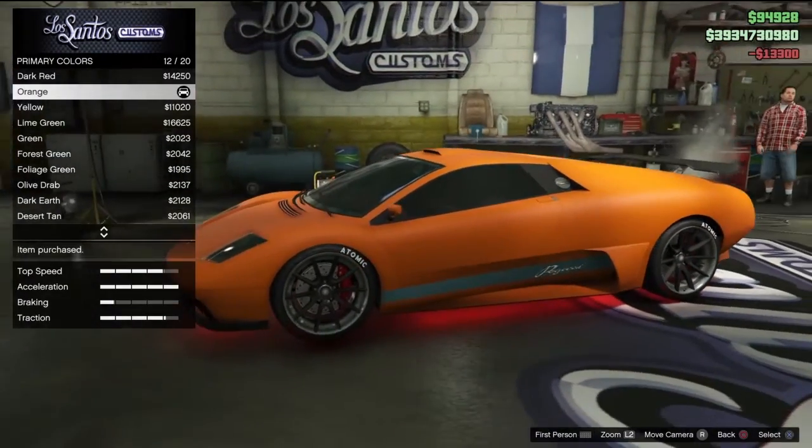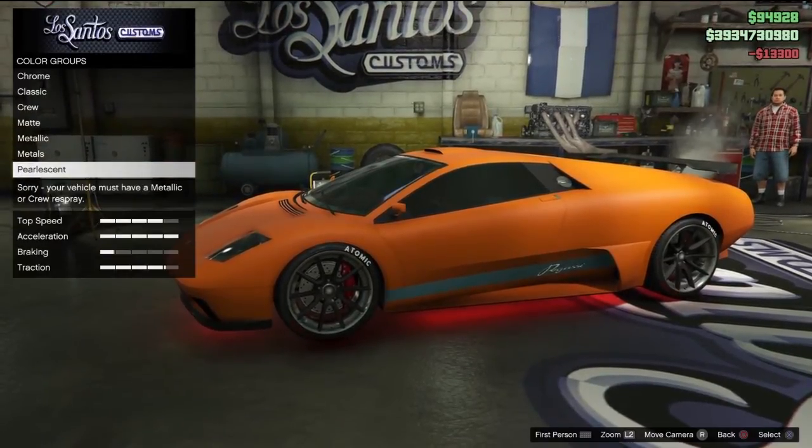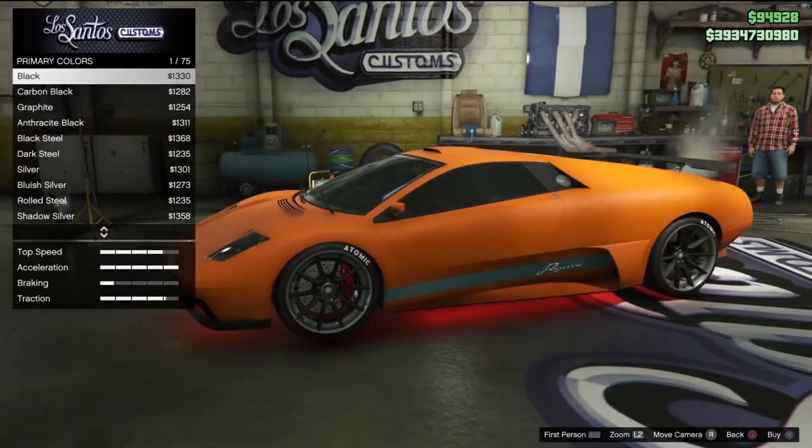For this I'm going to choose orange matte, and then from that you want to go to metallic. As you can see the pearlescent is not available, so you want to go down to metallic.